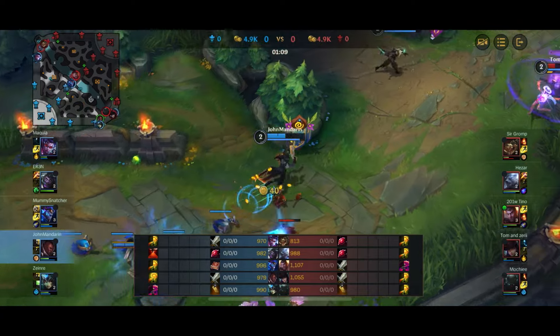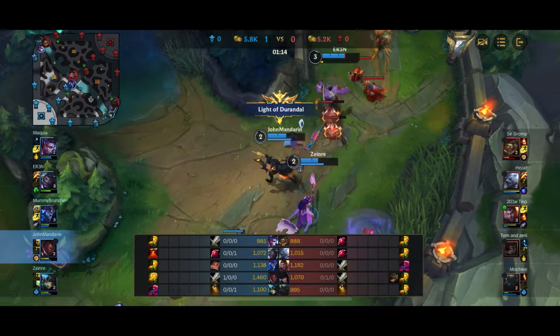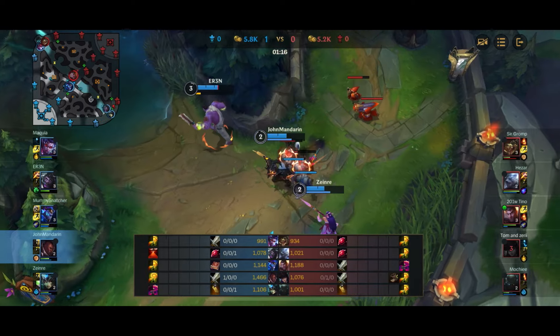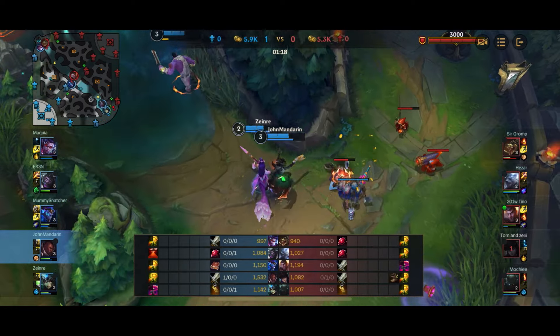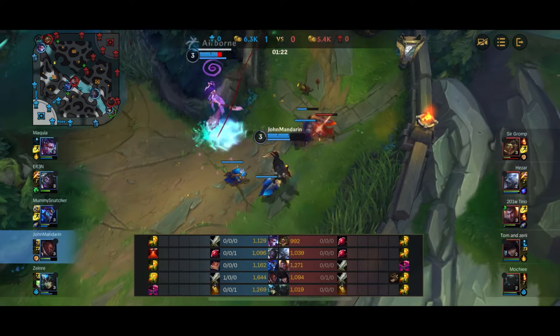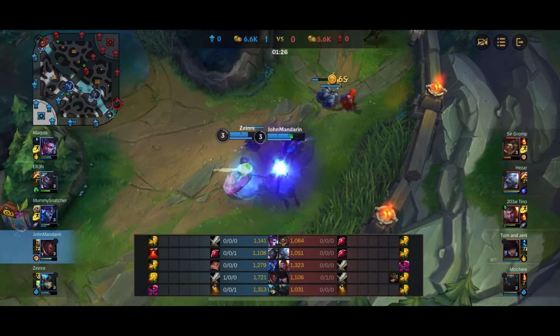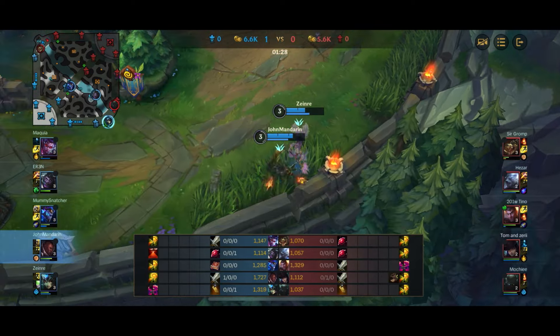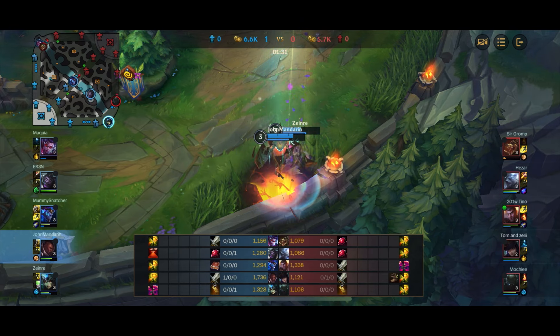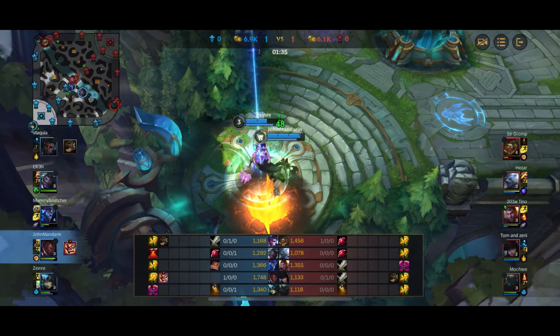Mundo comes in, we get level two, dash in and finish off Caitlyn. Pike has to Flash because we have PTA on him and he's getting run down by Mundo as well as me. Really nice gank by Mundo — the two-camp into the bot lane gank. Without Mundo coming we wouldn't have been able to get the kill, so really good play by the Mundo.